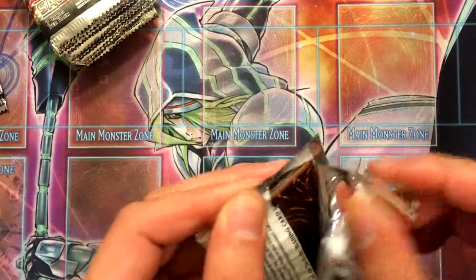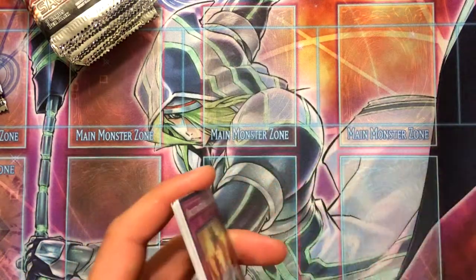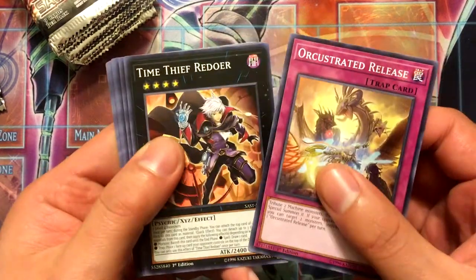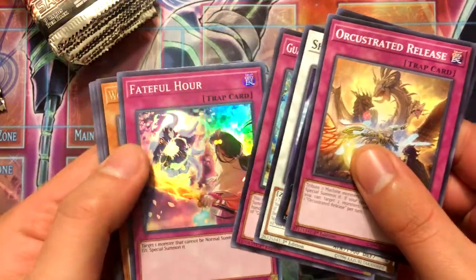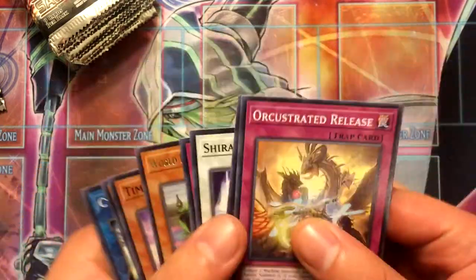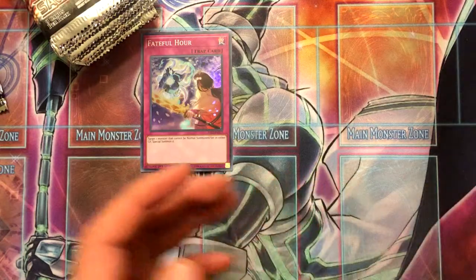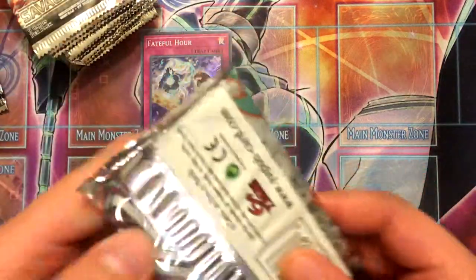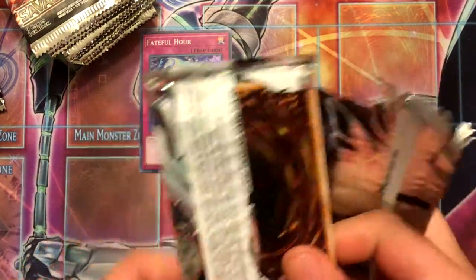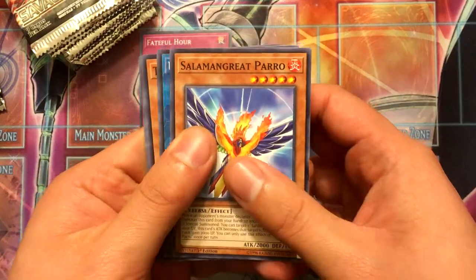I'm going to avoid saying all the comments and stuff just to speed this up a little bit. Fateful Hour is the holo. I still have a Soul Burner deck on the way.